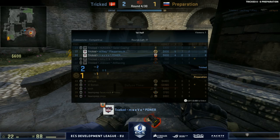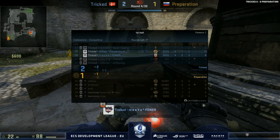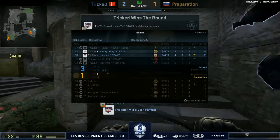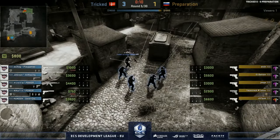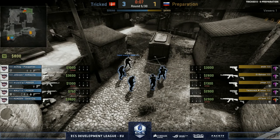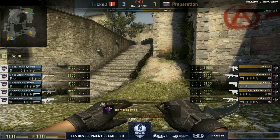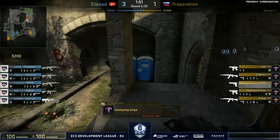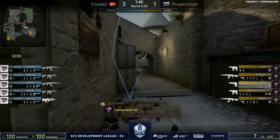If we have a quick look at the money — Preparation get a $1400 loss bonus plus $800, so $2200. With a couple of players over 5k, they should absolutely be buying. As a T-side there's much more argument for it because you can tailor rounds for the equipment you have. If you have lots of pistols and grenades, you can tailor a round specifically for those strengths. One of them could have bought an AWP but they went with two rifles, a bunch of pistols and grenades, and a fast set piece on B.